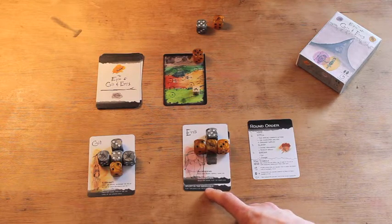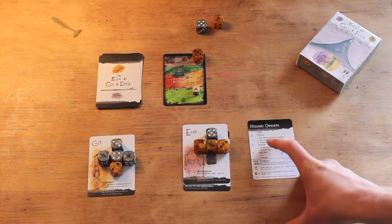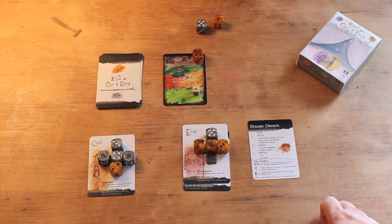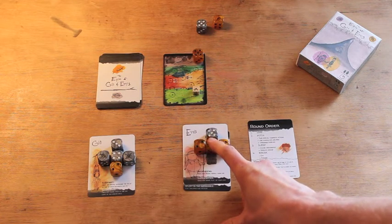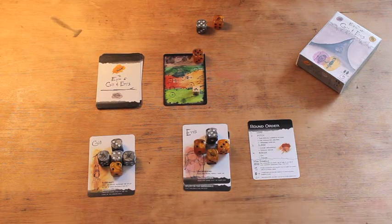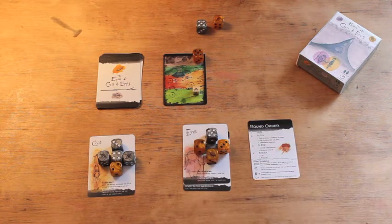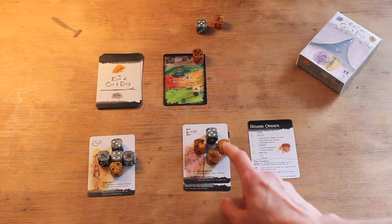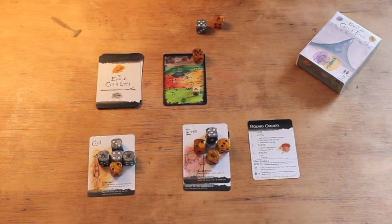Ennis also has the insight that allows flipping one backpack die during the pitch step, but I'm happy with those values so I won't use it. Moving on to organize supplies — I want to organize some of Gil's supplies. You can only make one movement per character: you can move one die or swap two dice. In this case, I'm going to move a die from Gil's backpack down into his pocket, in anticipation for the eat step later — I want to make sure I have something there.